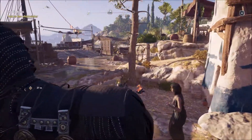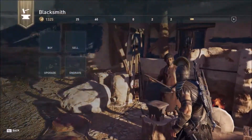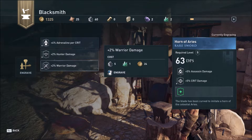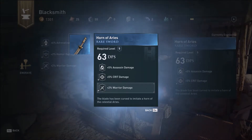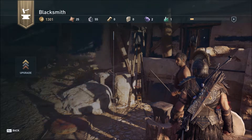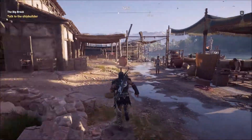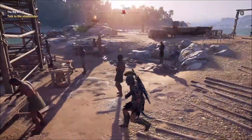I'm gonna stop here and check the blacksmith - what can we find around here. Let me try to engrave something. I read some articles that say don't rush things when playing this game, most especially engraving and upgrading equipment or weapons. So that's what we're going to do this time.